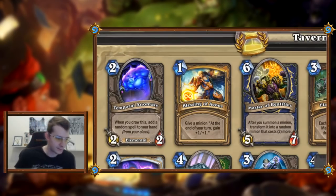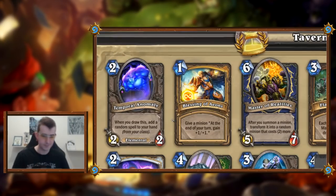Okay, let's get started. First card: Temporal Anomaly, two mana two-two. When you draw this card, add a random spell to your hand from your class, so you don't even need to play it to get the effect. We can compare this to something like Swashburglar or Blink Fox, where you get a random spell. This is probably even better — but Blink Fox is one mana one-one, and three mana three-three is fine. Two mana two-twos are just so prone to getting killed for free.